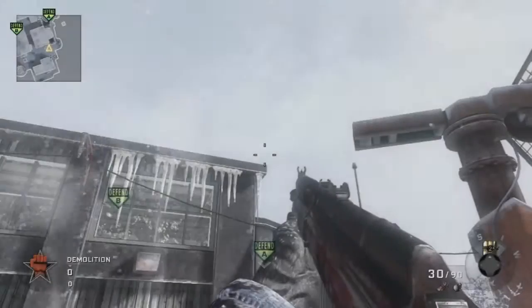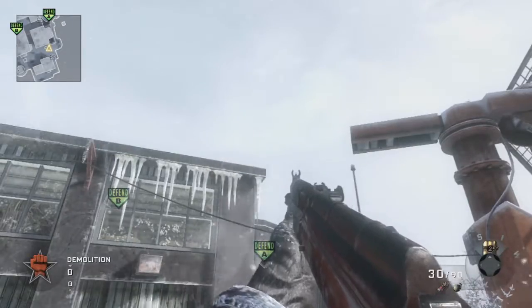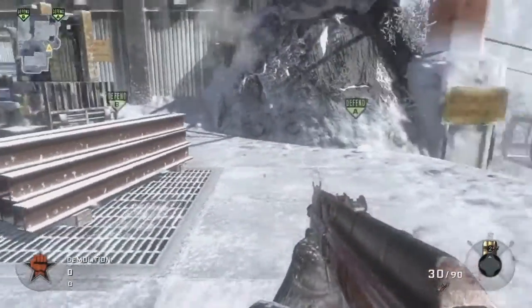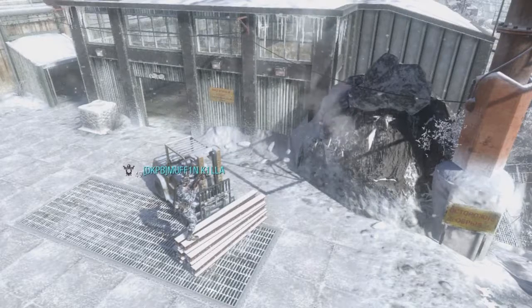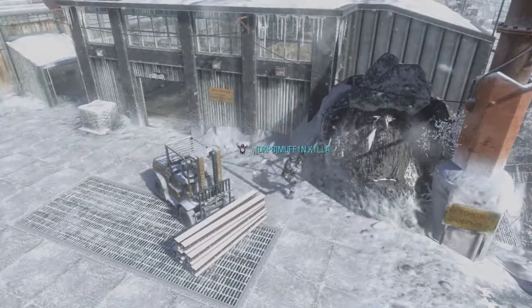And now these rest of the clips are on Summit. This is a pretty awesome nade spot for someone that is planting A in Demolition. Just kind of jump off these construction things there and throw your nade. I kind of show where you're supposed to jump — it's just as you get to the forklift, kind of jump, and then as you're on your descent, throw your nade over the roof and it should get your kill.